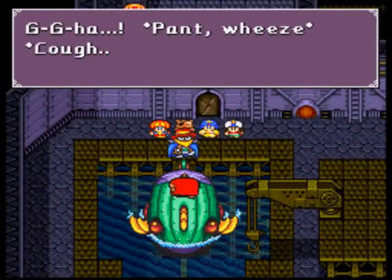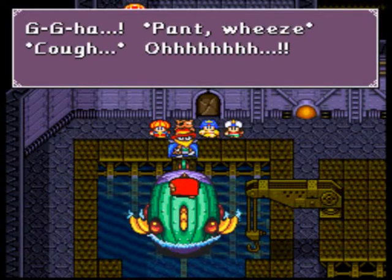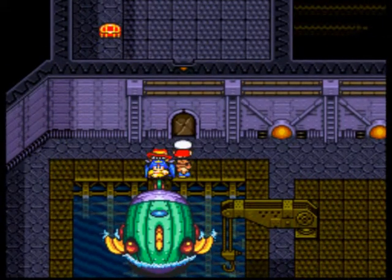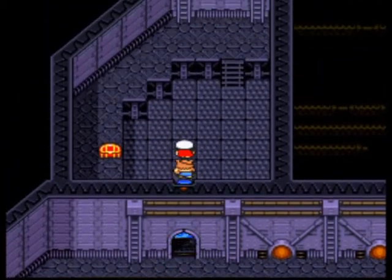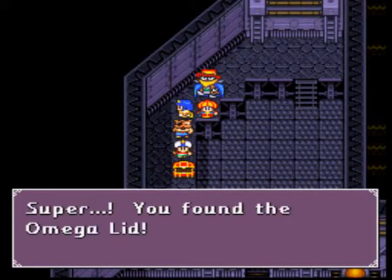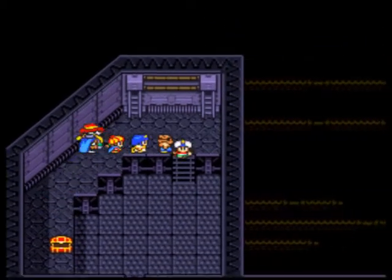Some boss you are. That was pretty easy. Let's go on in and get some treasure! We have the Omega Lid — that's a shield for Ernie, who I am not using, as you can tell.